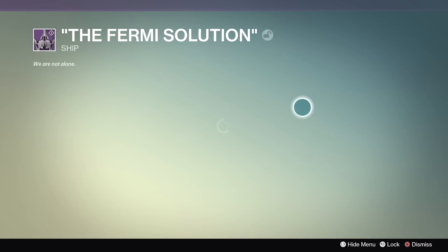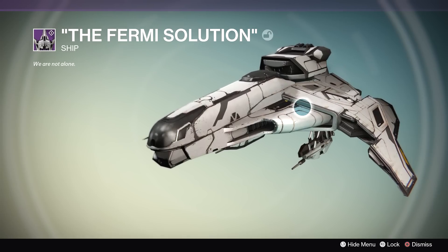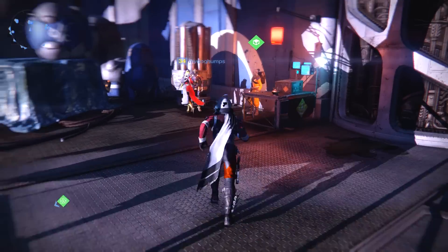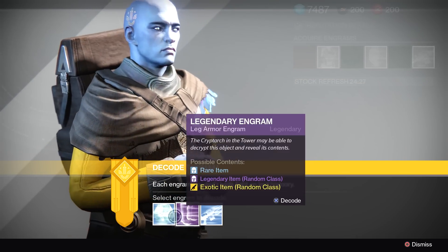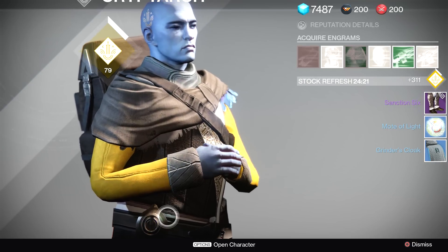Let's bring that legendary engram over to the Cryptarch and see what's inside. I can't believe I got another Fermi Solution — that's amazing! I'm gonna put that on right now. I've got two of this ship now. To me it's the coolest ship in the game right now — I love it, I absolutely think it's a fabulous looking ship. Let's go over to the Cryptarch and get rid of these blues real quick.